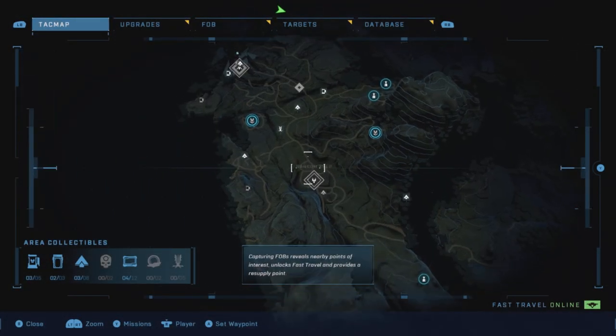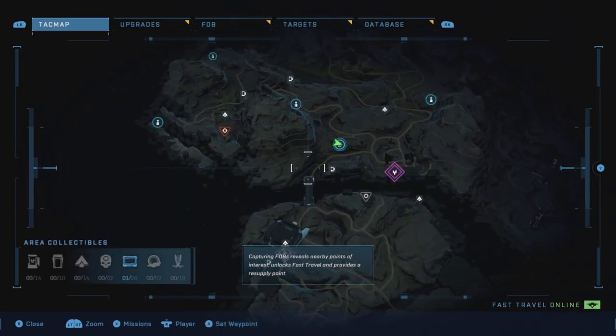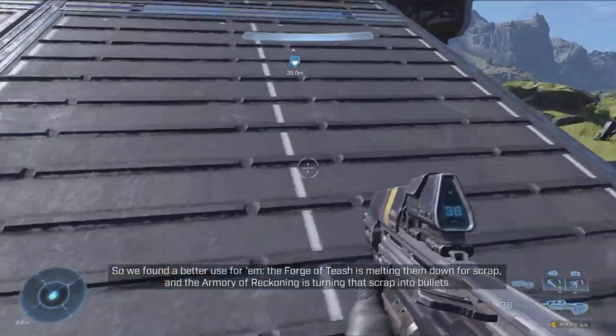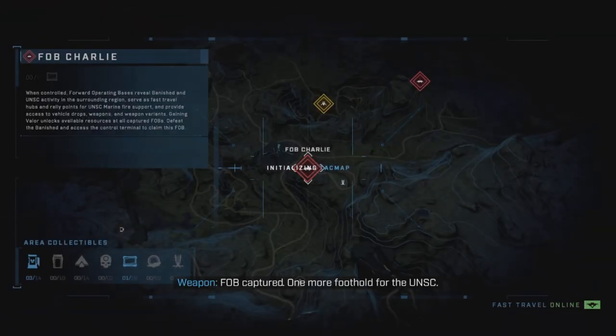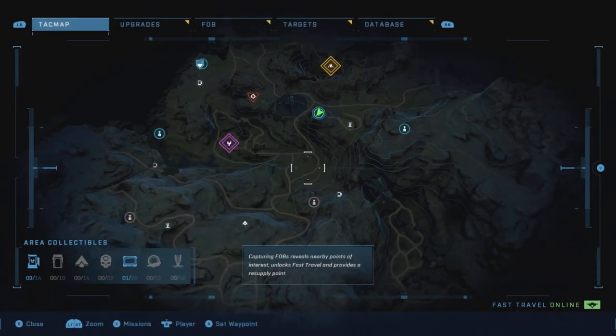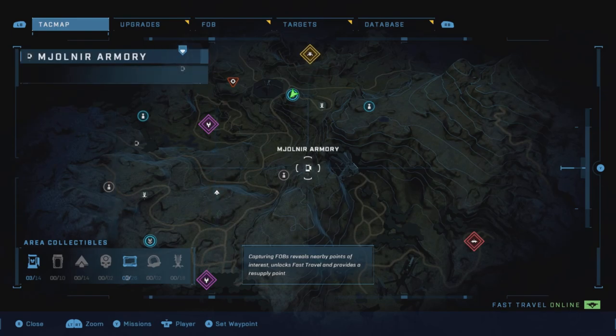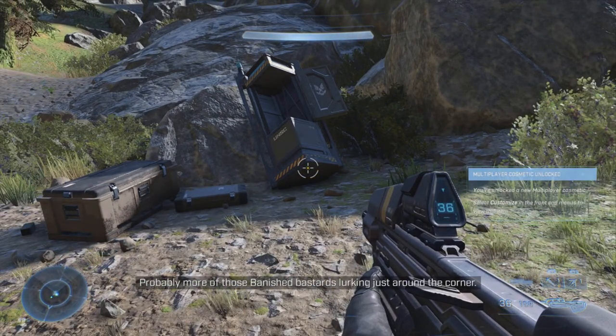In order to get this emblem, you're going to have to start off from the ransom key where you first get to the open world, cross that bridge, and come over here to this base. Now, the name of this base is F.O.B. Charlie. After you unlock F.O.B. Charlie, I'm going to show you this location — the Infinity Nameplate. Mark it on the location, head over here, and pick it up.